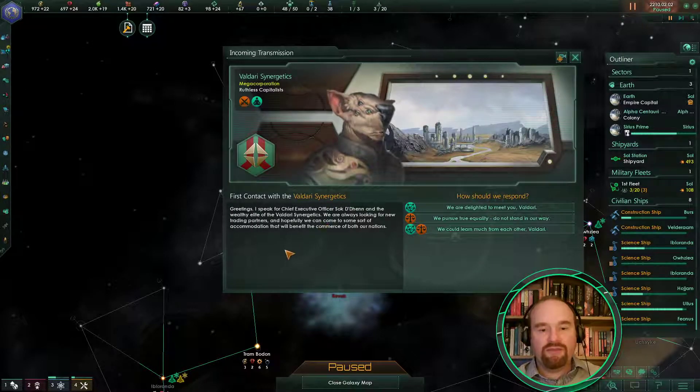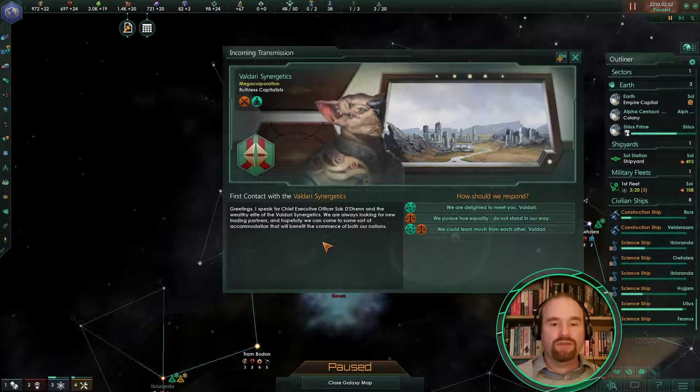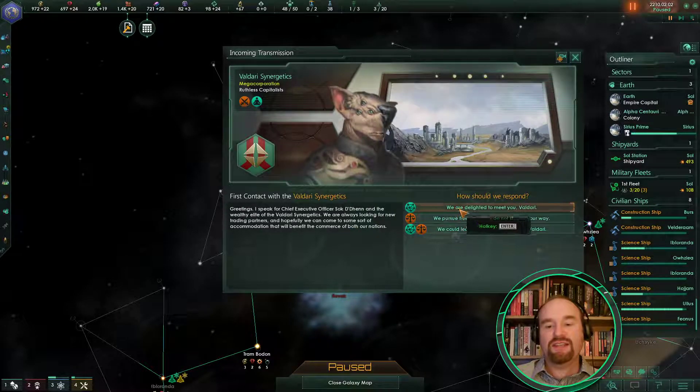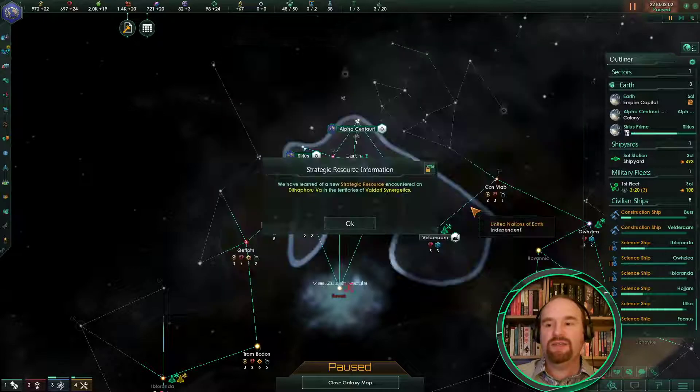First contact: 'Greetings, I speak for Chief Executive Officer Sock Dr. Den and the wealthy elite of Valdari Synergetics. We are always looking for new trading partners and hopefully we can come to some sort of accommodation that will benefit the commerce of both our nations.' You get a few things you can say — it doesn't really matter which one you do, so I'm just going to say we're delighted to meet you.